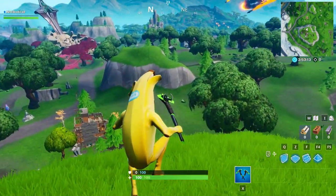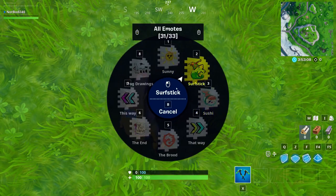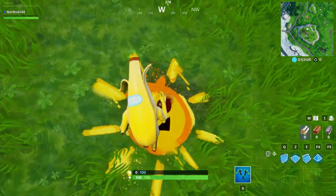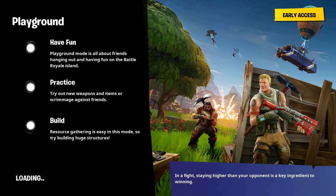This is 100% confirmed. People who have data-mined the game files have the star pop up over here, but I don't want to hack my game. The star will be here 110%, but in order for it to appear for you, you've got to complete the challenges from the Catastrophic set, which are available this week — Week 5.